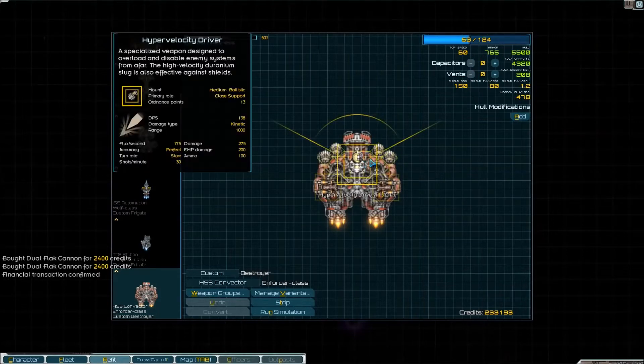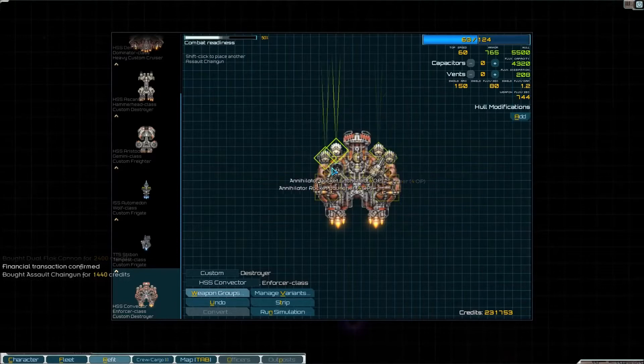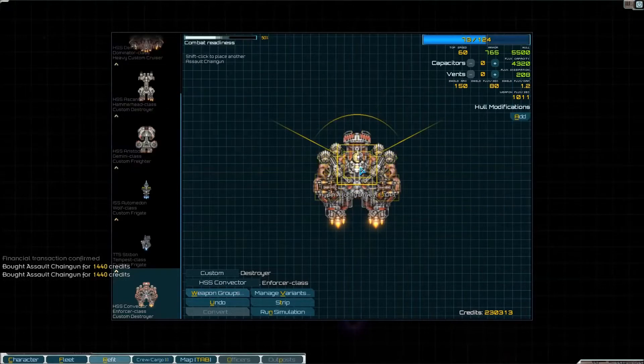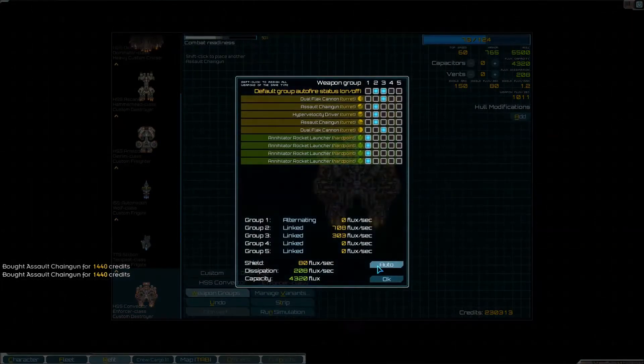Okay. And then Dual Flat Cannons on the side. And Assault Chain Gun there. Yeah! That'll do things. Weapon Groups — Auto Sort.